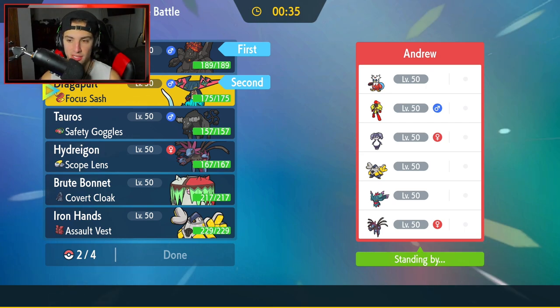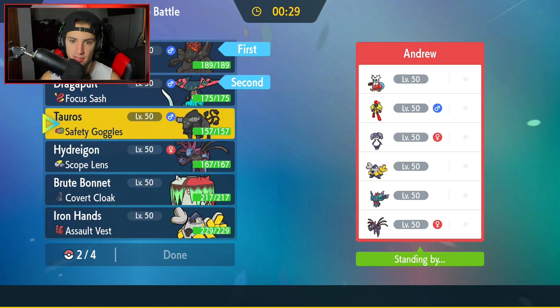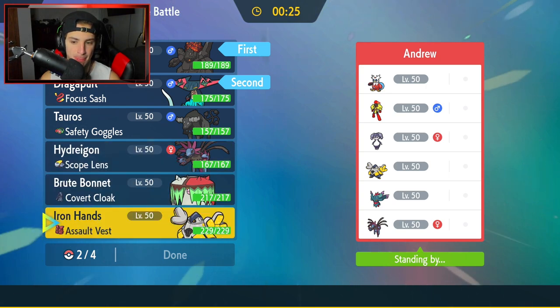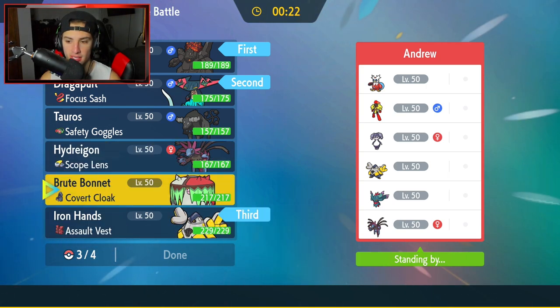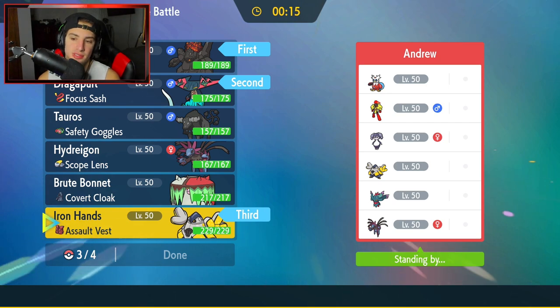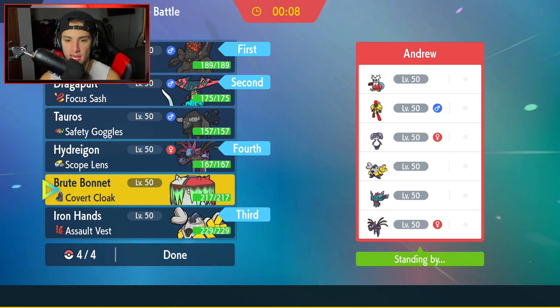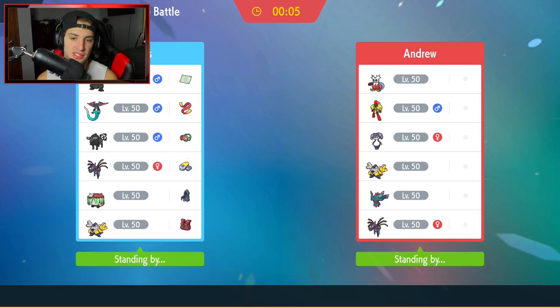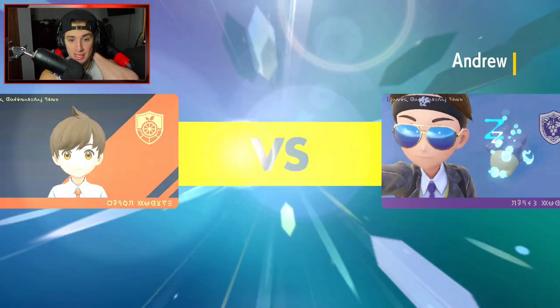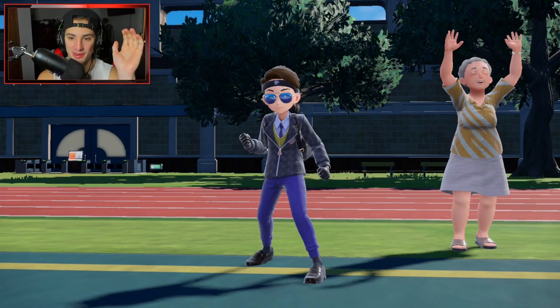Delibird is definitely a problem. I'm going to lead Colossal and Dragapult. I'm going to bring Hydreigon in the back end, and I'm definitely going to bring Iron Hands. Last but not least, it's either Hydreigon or Brute Bonnet — I'm going to go Hydreigon and Iron Hands. The only problem is if our opponent leads Iron Bundle. I don't mind Armarouge and Indeedee — we could be thriving against that. But Iron Bundle is just a problem. Let's pray no Iron Bundle for the lead.